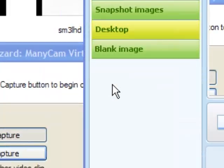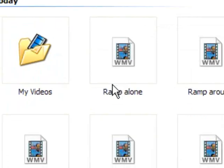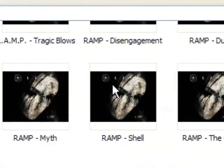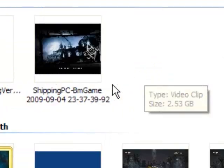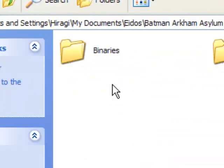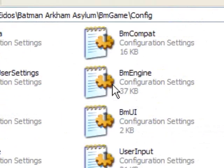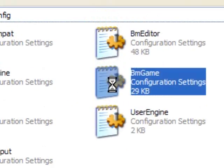Go to your desktop. Find your Eidos folder — it should be up here. There it is. Go to the Batman game, then go to BM game config. Find the BM game config file right here.